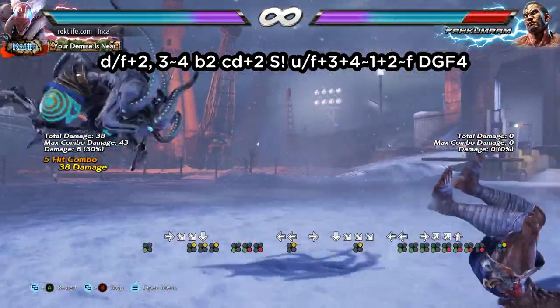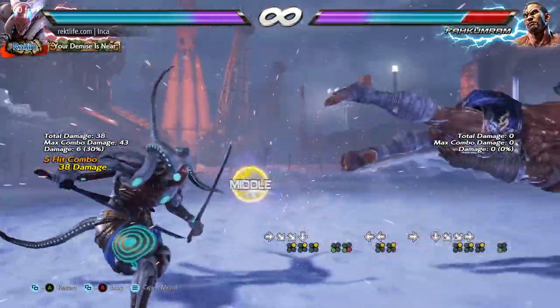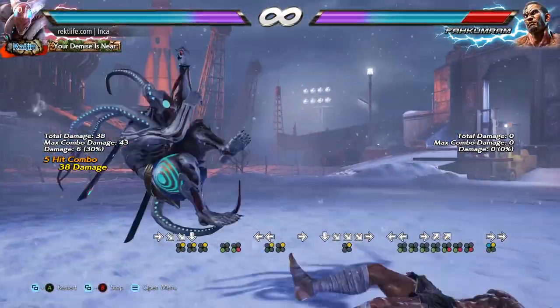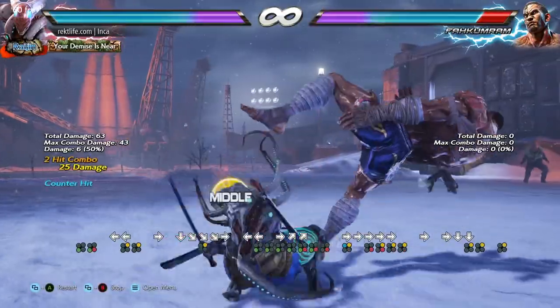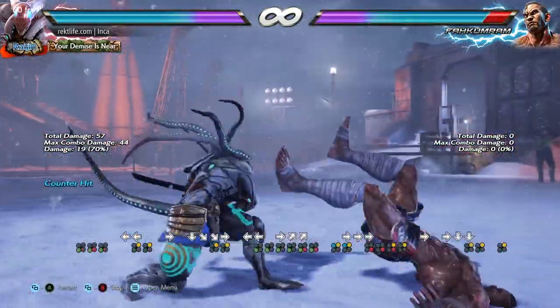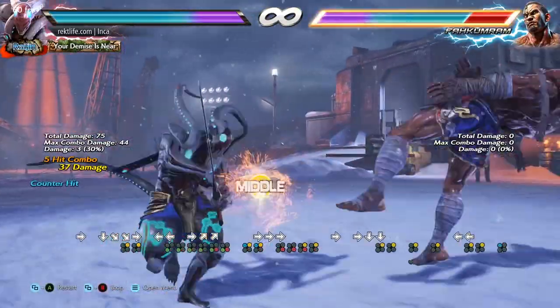As soon as you see him nudge forward, do dragonfly 4. Mind you, this is gonna take a little practice to get down — do the kick too soon and it whiffs, move too far forward and you will get hit. Once you get the right distance and timing down, it'll hit and you'll see your opponent in the tailspin. From here it's up to you to decide what combo route you want to take.